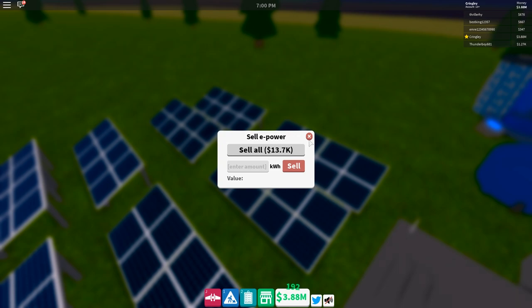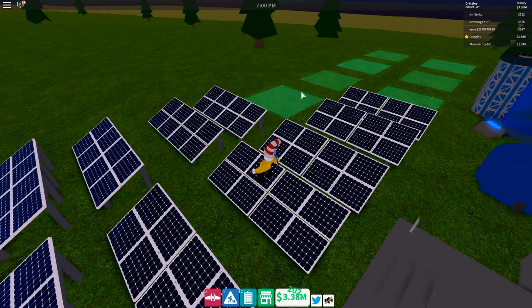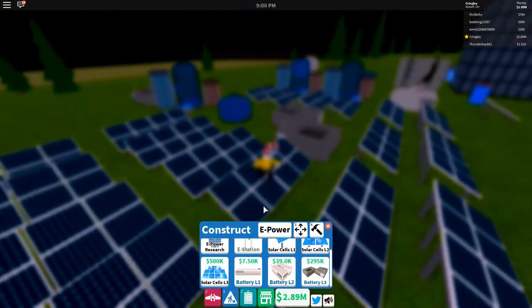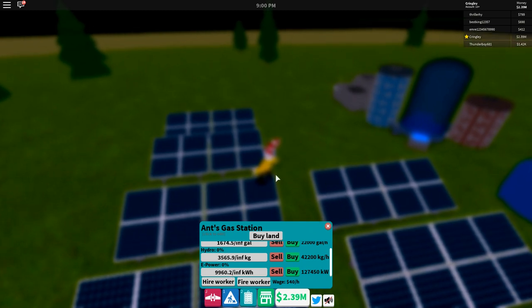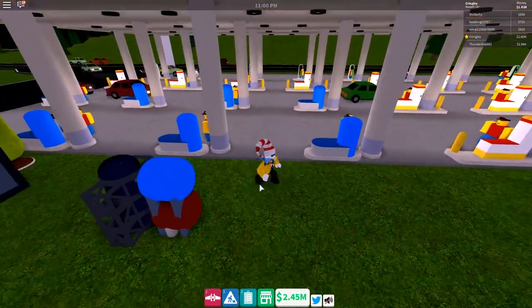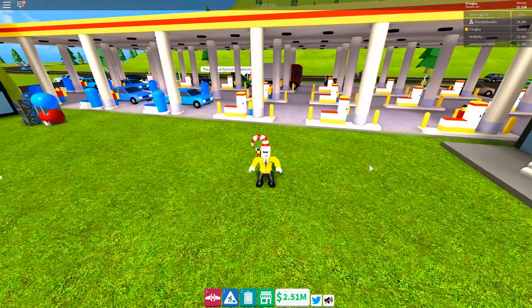The more e-power we have, the better things are going to be. Let's make another solar panel — we'll spend a million on more solar panels because they generate cash consistently. This thing is going up like crazy — about 300 per tick! Let me buy another one and see if it goes up faster. It's still going up by around 300 each time — maybe it just goes a little faster. I'm just going to keep selling everything, because this is probably the best profit method. I'll go AFK for about five minutes and see how much profit I can make off my actual stock.